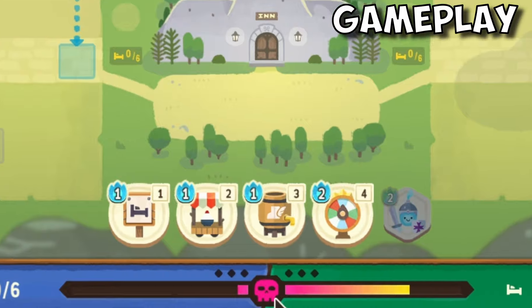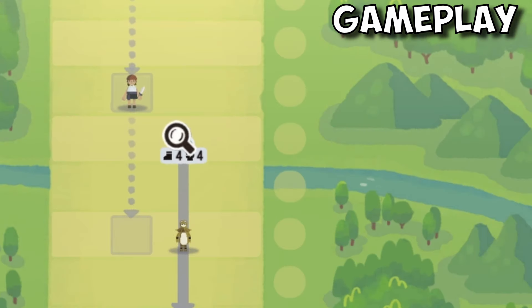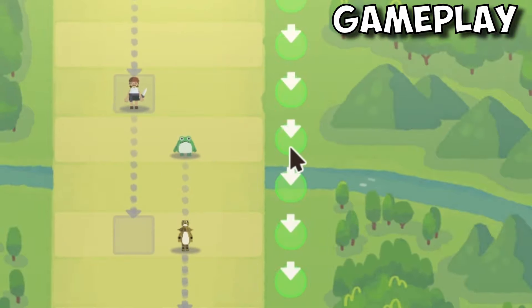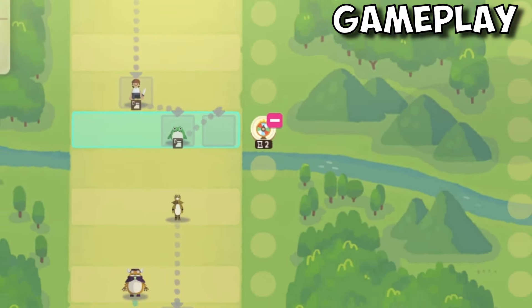To start off, you have four different methods to manipulate the oncoming members. The signboard makes guild members who step on it visit your inn. The food stall reduces the guild member's movement counter by one. The energy drink increases the guild member's movement counter by two. The lucky wheel stalls all oncoming guild members for two turns. All of them last for two turns and then they have a recharge timer.